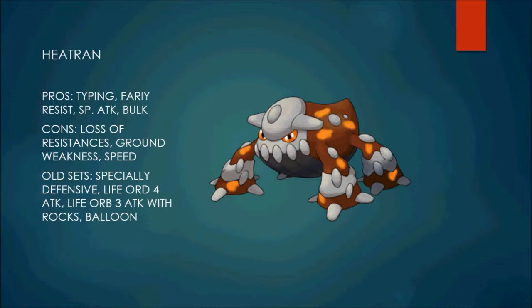Some of the old sets for Heatran were: especially the Defensive set, which was the main set you saw. You also saw Life Orb 4-attack, Life Orb 3-attack with Stealth Rocks, and then the Balloon set. But more than likely you're going to see the Special Defensive set or the Balloon set with varying moves — Toxic, Roar, Hidden Power Ice, stuff like that.